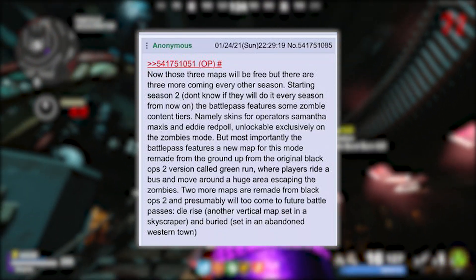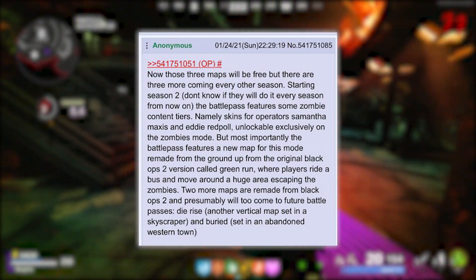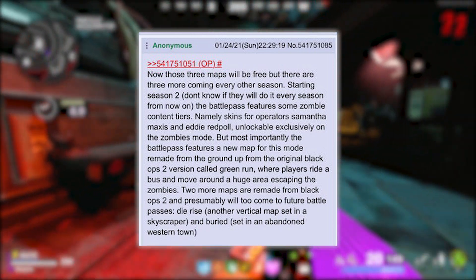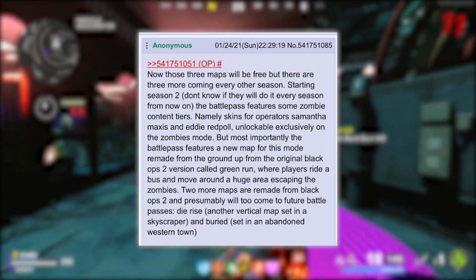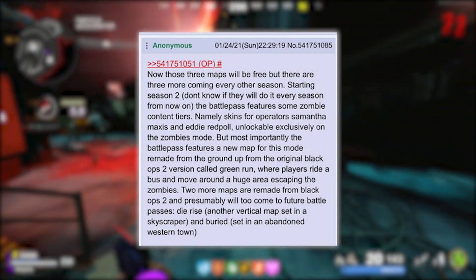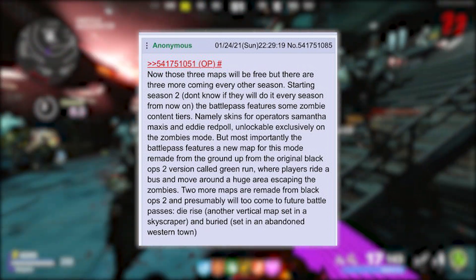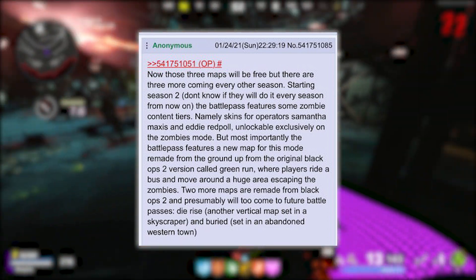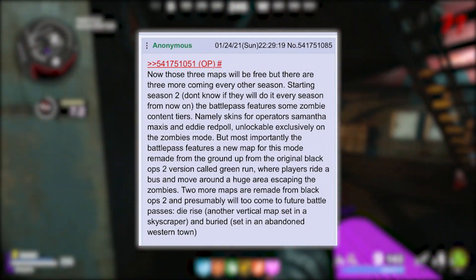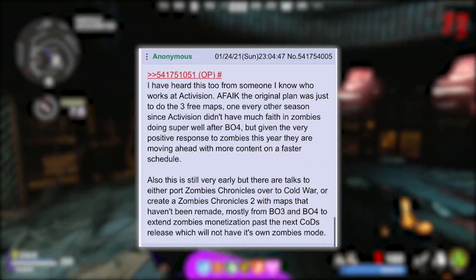Those three maps will be free, but there are three more coming every other season starting Season 2. The battle pass features some zombies content tiers, namely skins for operator Samantha Maxis and Eddie Redpole, unlockable exclusively in zombies mode. More importantly, the battle pass features a new map remade from the ground up from the original Black Ops 2 version called Green Run, where players ride a bus around a huge area. Two more maps — Die Rise and Buried — are also remade from Black Ops 2.